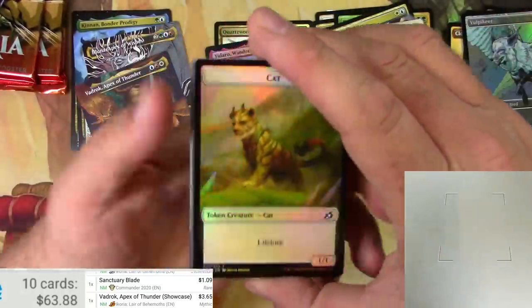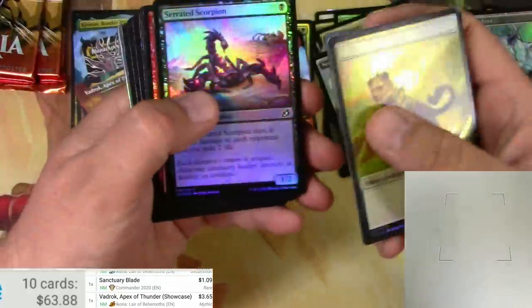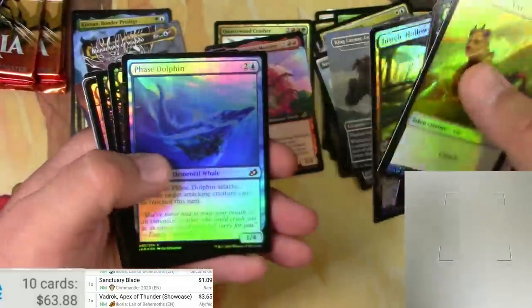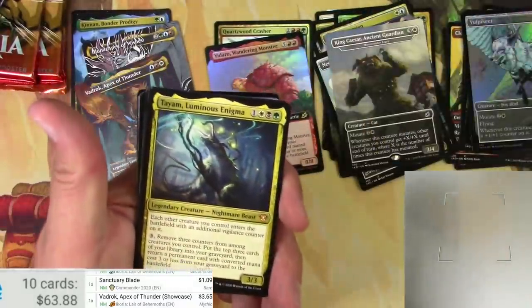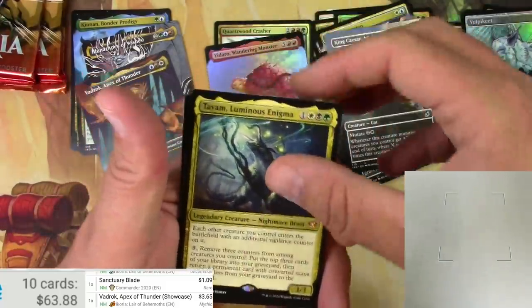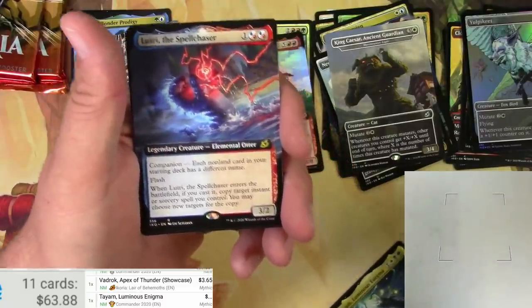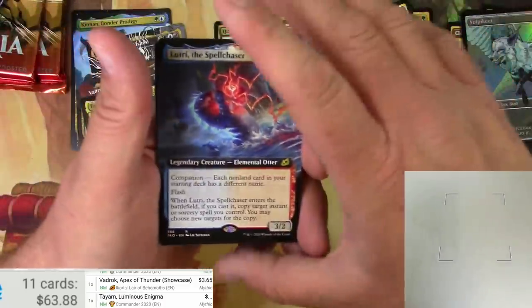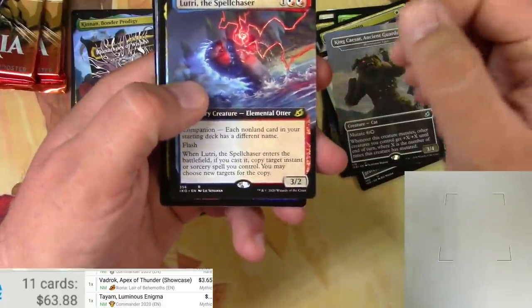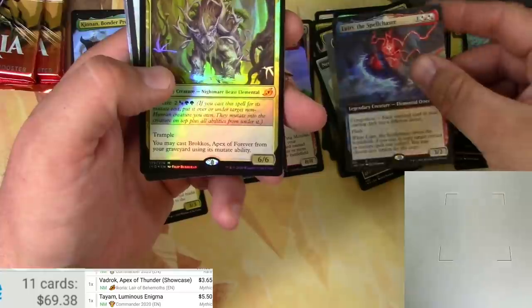Cat token, human soldier. Scorpion. Phase Dolphin — one of the best kinds of dolphins. Tiamat Luminous Enigma from the Commander set, and there's an Otter. Loot Tree, the Spell Chaser. Broccos Apex of Forever — another foil mythic.